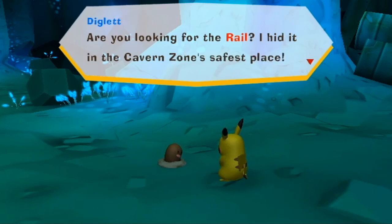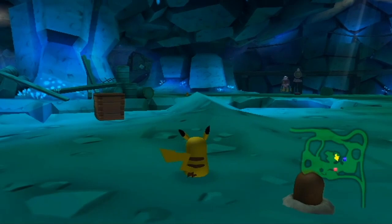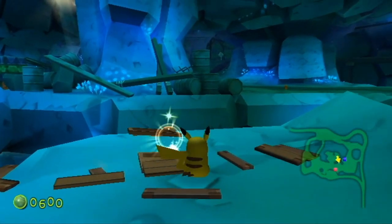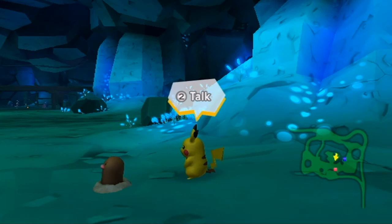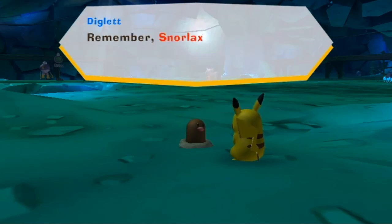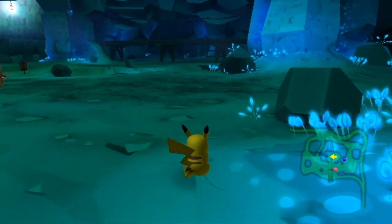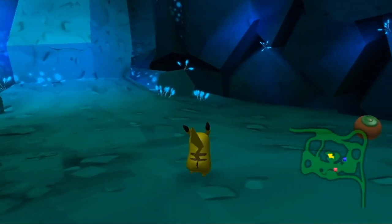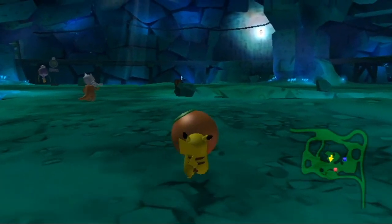Diglett in a crate — what's up? 'Are you looking for the rail? I hid it in the caverns in the safest place.' Where is it? 'It's under the sleeping Snorlax.' He didn't mean to tell us that. Actually, Snorlax would probably sleep through having a rail put under him, so I'll believe it. 'Remember — Snorlax can be cranky when you wake him up, so a big berry should make him happy right away.' Good thing there's one right here!